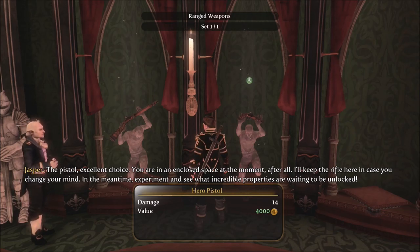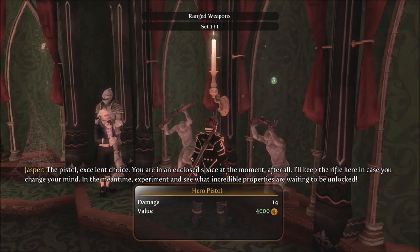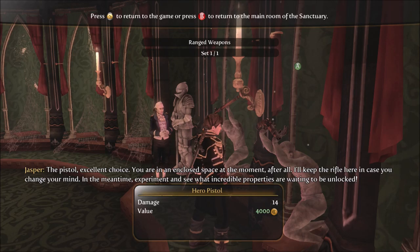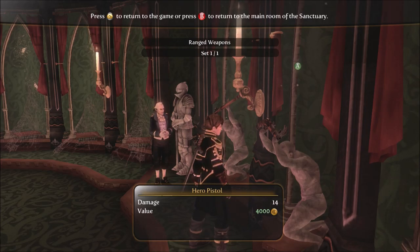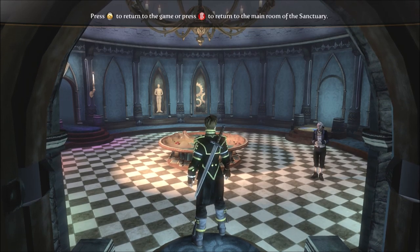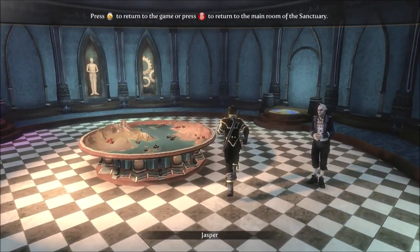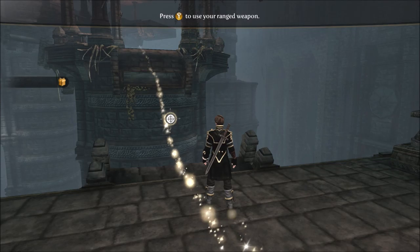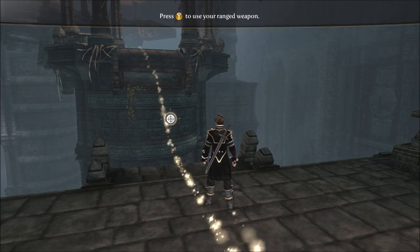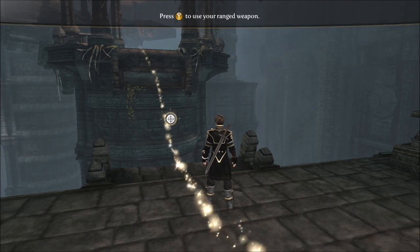We're going to take the pistol. Excellent choice — you are in an enclosed space at the moment, after all. I'll keep the rifle here in case you change your mind. In the meantime, experiment and see what incredible properties are waiting to be unlocked. They do change a little bit as well based on abilities you use, and they can also change based on your demeanor as a person — looking a little more bastard-ish the more you are a bastard, or more holy-ish the more you're a good person.